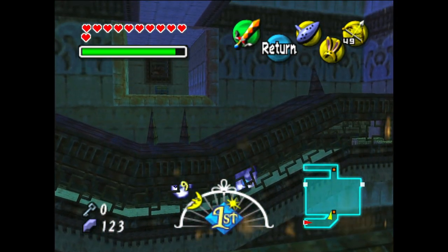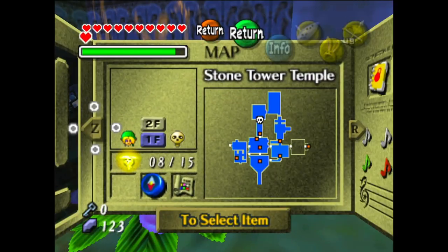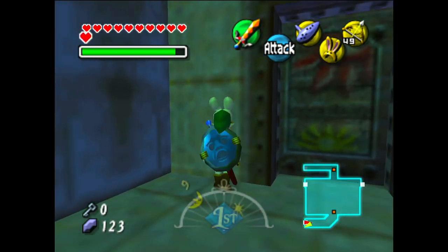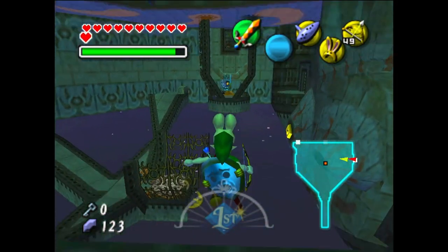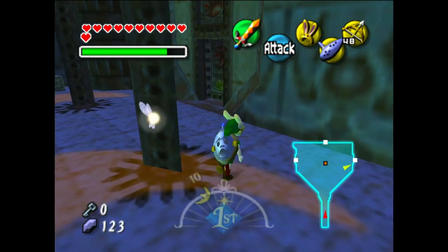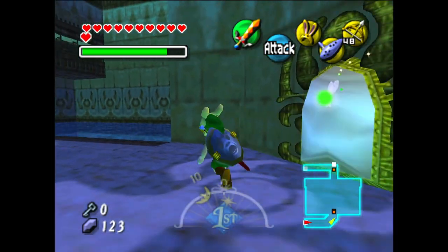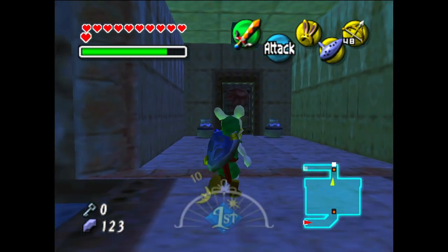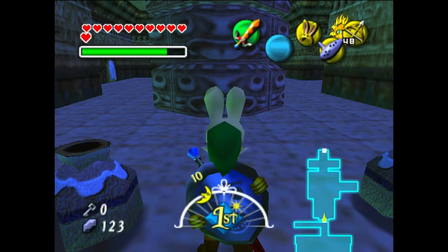We need to re-invert the temple - that makes sense. There are things we can do now that we have the light arrows. Now that we're back right-side up from the original, we can poke around here. But there's a chest on the ceiling that's not gonna help me now, so it looks like I'm going to have to flip it again, gosh darn it.